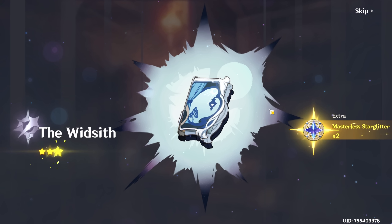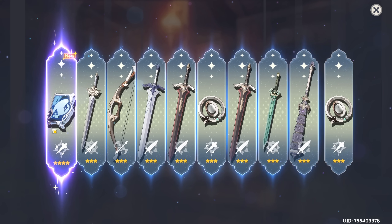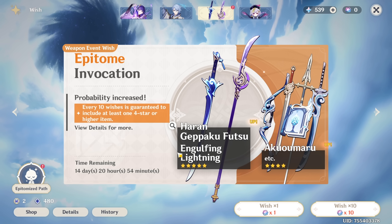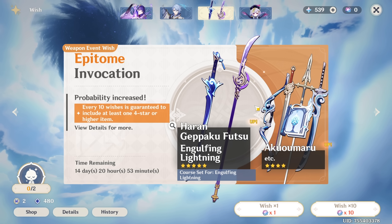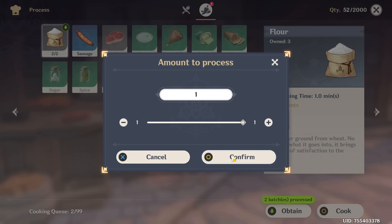We'll go ahead and do a ten pull just for fun — we got a weapon, the Widsith, one of the best four-star catalysts. So we actually got a weapon rather than a character. As far as weapons are concerned I would more or less stay away from the weapon banner, especially in the beginning and especially if you're free to play. The pity count for the next five-star does carry over from banner to banner, but epitomized path does not. So essentially you choose the five-star weapon you want, and for each five-star you summon that isn't that weapon, one fate point is added until you have two fate points and the next five-star is guaranteed to be that one — but this does not carry over to the next banner. The weapon banner is for when you've saved up a lot of Primogems and are prepared to summon two non-target five-stars before your guaranteed one.